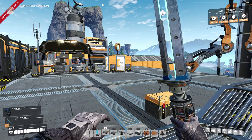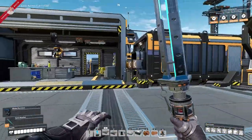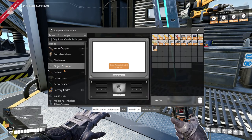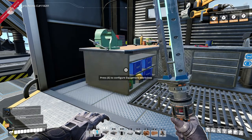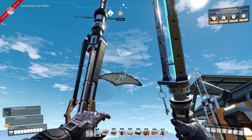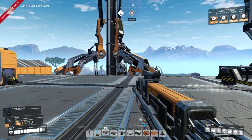Before we get to unlocking, we have the lightsaber-looking thing — it's the Xeno Basher, I think it's called. We started off with the Xeno Zapper and now we have the Xeno Basher, which is really great to have.